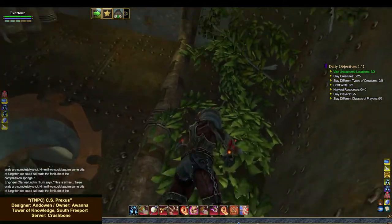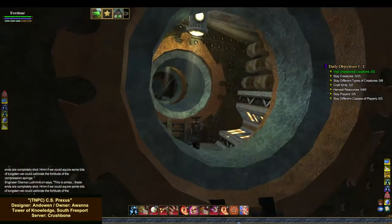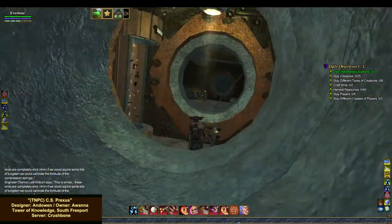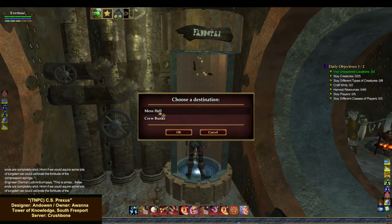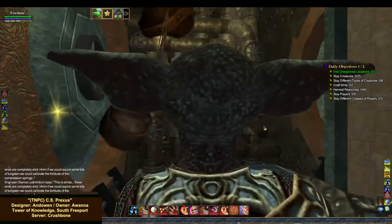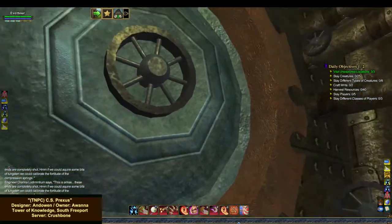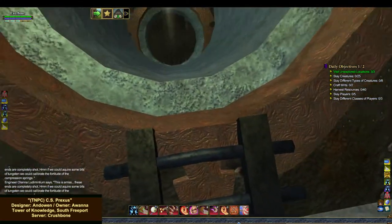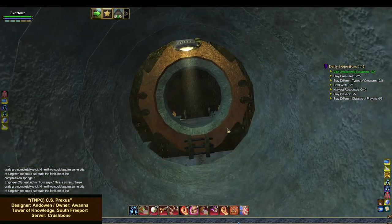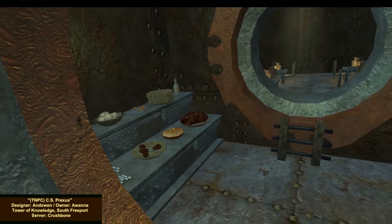Vines growing all up the side here — this is cool. This is a nice build. Mess hall — we'll check the mess hall. Love the transporters. This is so good. Here's another seafaring-type home. I think she's got a thing for boats and the ocean.